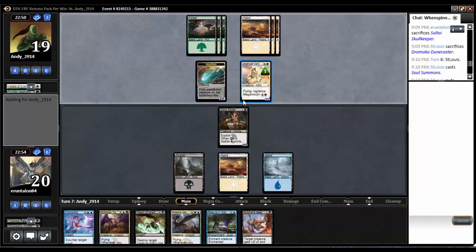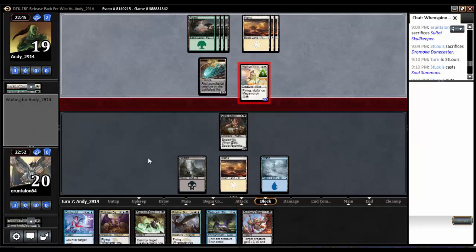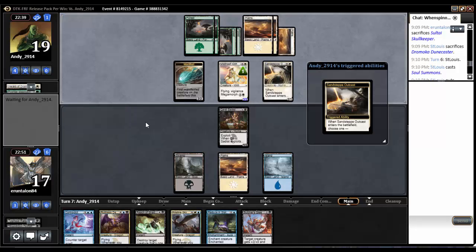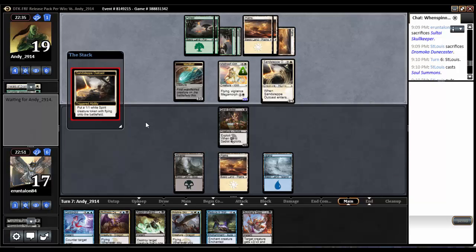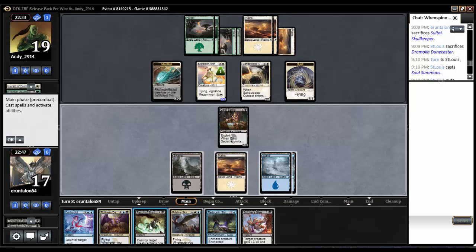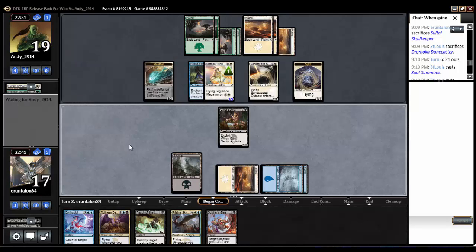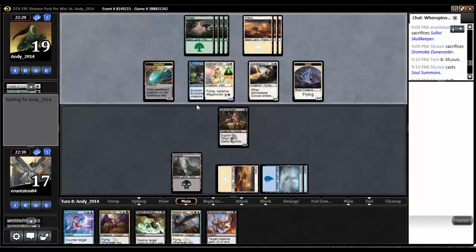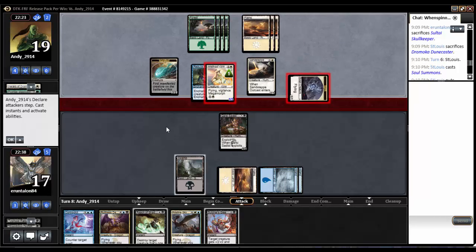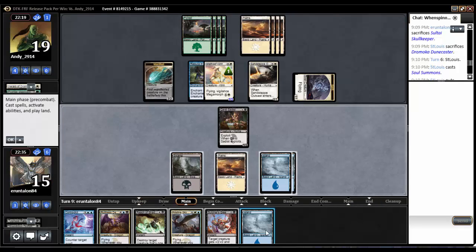We'll probably need to Reduce in Stature that next turn. Turn 7, 3 lands. He gets in for 3, that's fine. Drops his hand — Step Outcast, makes a Spirit. I only get a land, so I'm slowly getting closer to Reach of Shadows. We're just going to Reduce in Stature the Misthoof Kirin and pass the turn. It's got a counter on it too, so it's still a 1/3 flyer. We're going to take 2 in the air. He's flooding out just as much as we're getting screwed.